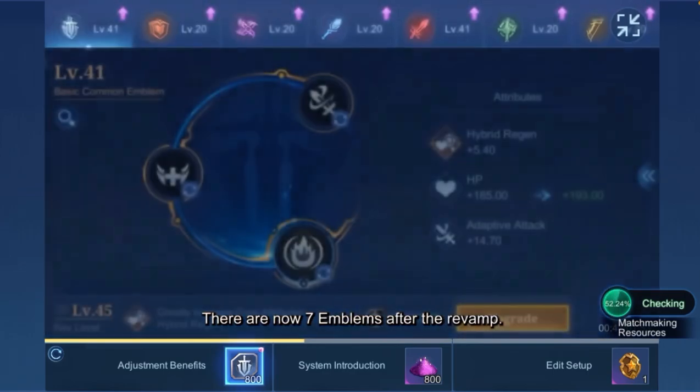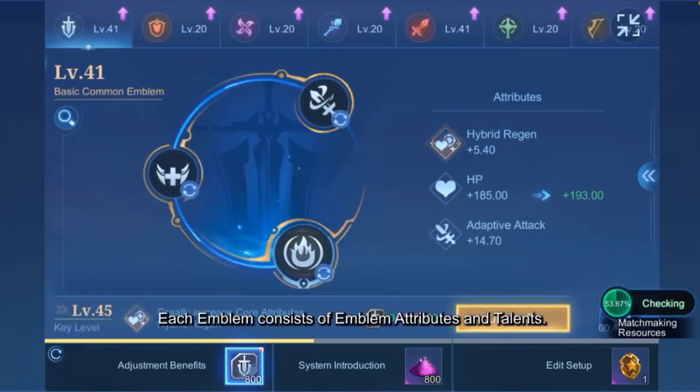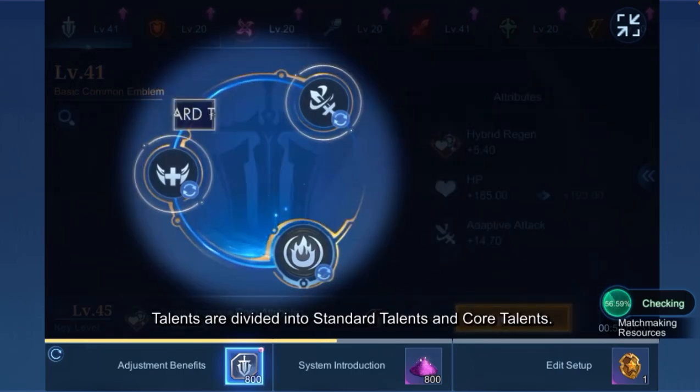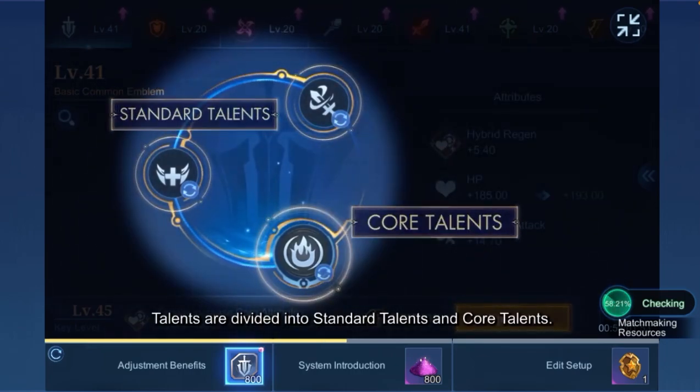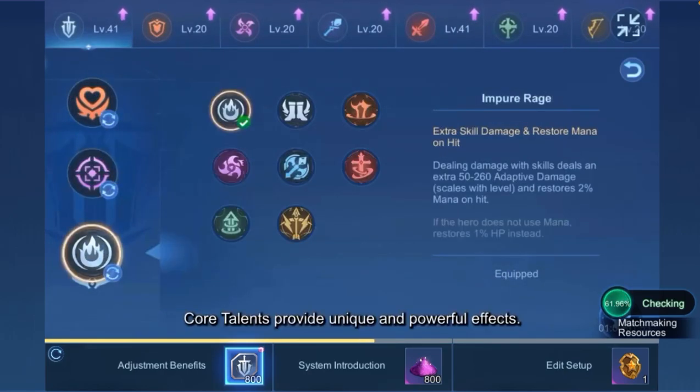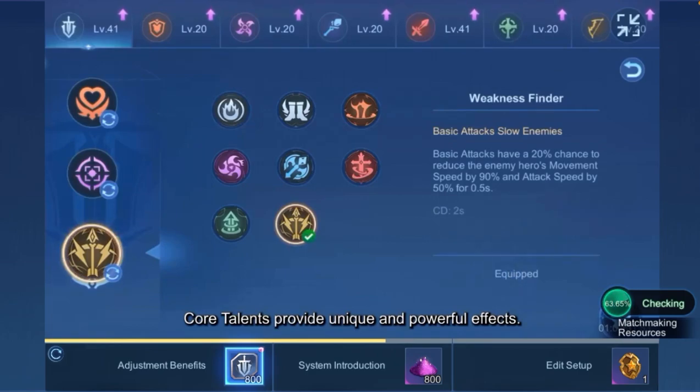There are now 7 Emblems after the revamp. Each Emblem consists of Emblem Attributes and Talents. Talents are divided into Standard Talents and Core Talents. Standard Talents provide extra attributes or minor effects, while Core Talents provide unique and powerful effects.